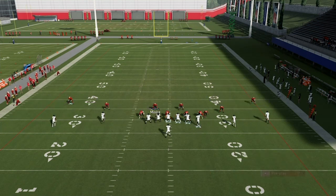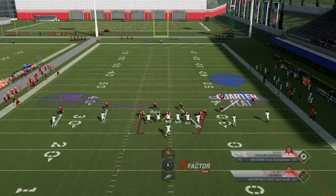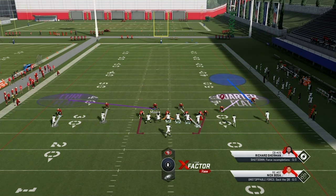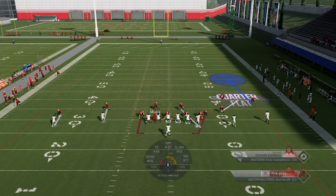You can do other things with your three rec — spy him, hook curl him, deep third him, whatever you want to do. Then we individually press our lockdown corner, and that is very crucial. If you press the whole defense manually, it screws up the blitz because the free safety will retreat back. So make sure you only manually press the corner.